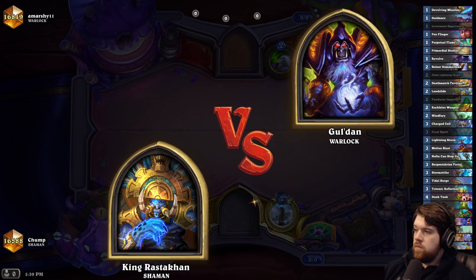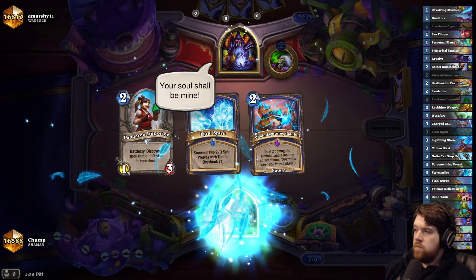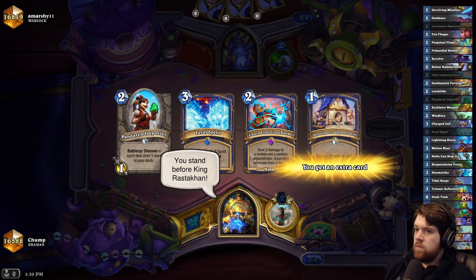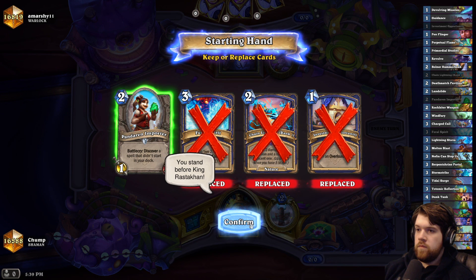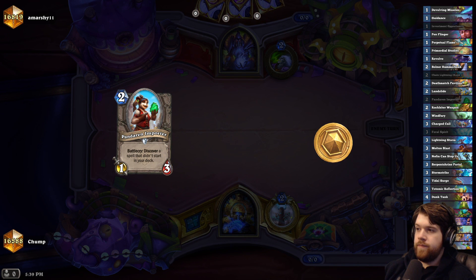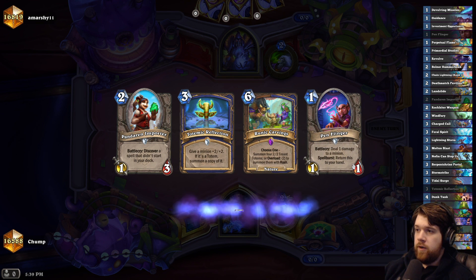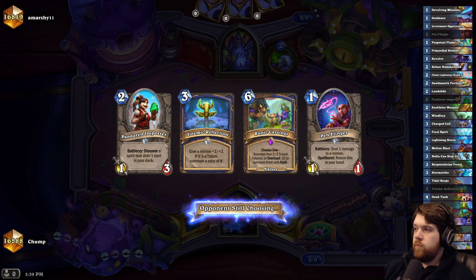Rastakhan versus Gul'dan. For stone, they'll be mine. You stand before King Rastakhan. Love to see the panda. And the Penflinger? Alright. Survived Hillbolnir.